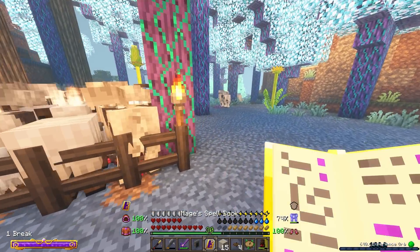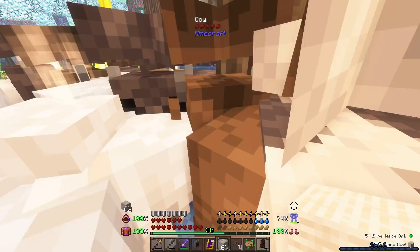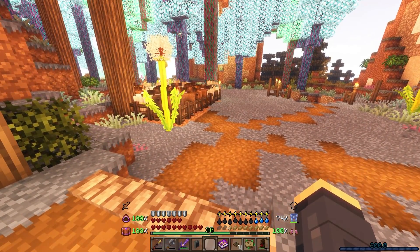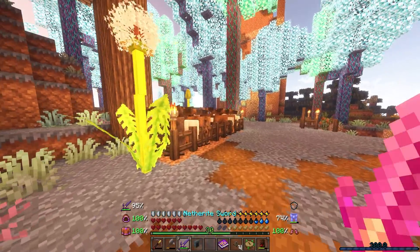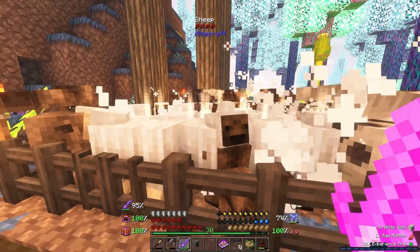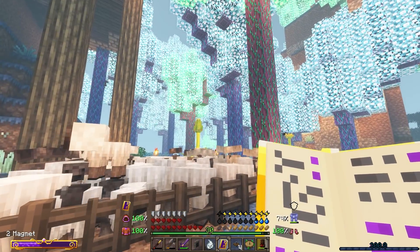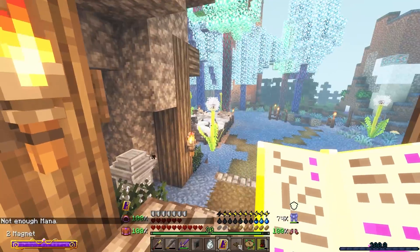There are so many mobs — I think they're dying and dropping items everywhere. This is rough. There are so many cows still. I need to tell this thing to stop. I don't think I'm going to have to worry about cows anytime soon. Look at all the items on the ground — this thing is just a crazy farmer. And then I can use my spell book, which I did set up a new spell that allows me to pick up items around me — so all of those items can be picked up. That's an insane amount of items.